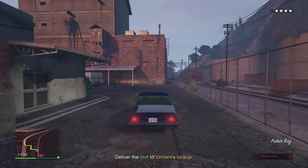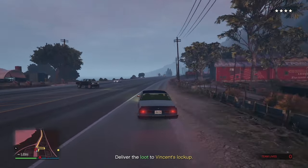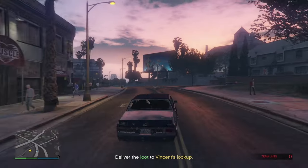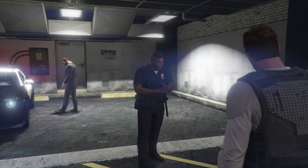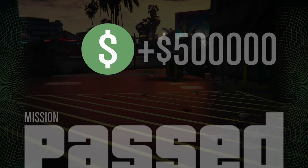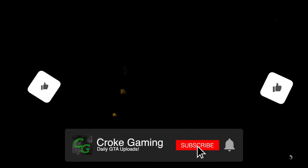Enter the getaway vehicle and drive away to deliver the loot to Vincent. Do not die — drive fast, have your body armor and snacks ready via the health and ammo tab. Just drive to the yellow destination. We're arriving at Vincent's lockup. There's a cutscene — he's happy with the loot. Mission passed: we made 500K cash along with 2914 RP. Smash the subscribe button, like the video — I'm Croak and I'm out.